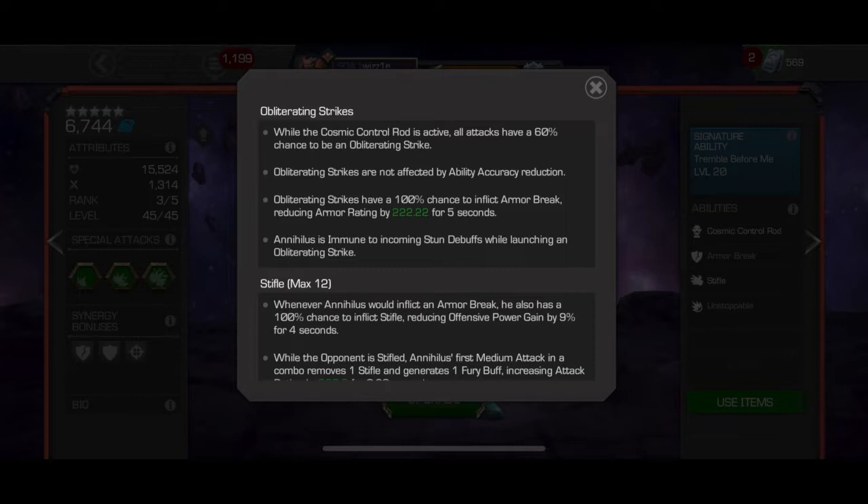The armor breaks are important because of how often he attacks — he's very aggressive, with that Venom-level AI where he's constantly trying to hit you. He also has a very significant knockback. Whether or not he's hitting you with a Stun Immune Strike (an Obliterating Strike), he will knock you back even if you're blocking. He will push you to the wall by default — that is his goal. He wants to get you against the wall, whether he's on defense or on any type of node.